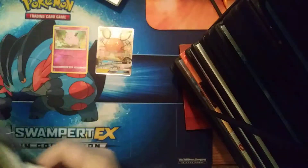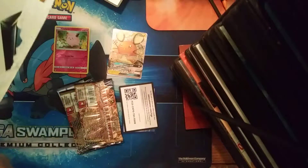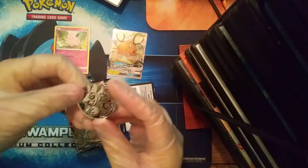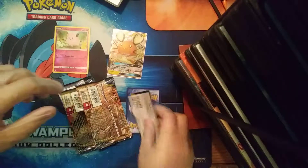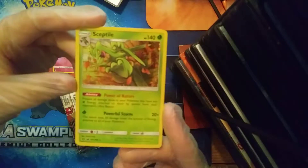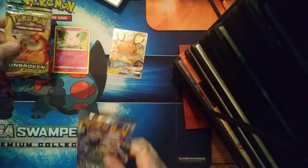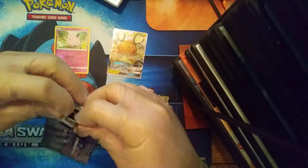Now we go into our blister pack. I'm hoping to get one more, but if that's the only one we get, I'm happy. There we go — one, two, three packs. Oh, the Dedenne coin. Look, it's a Hydreigon coin. Pretty cool. There's a code card. You get this nifty little Sceptile card — it's pretty cute. Three Unbroken Bonds packs from the blister. I'm just hoping for one more ultra rare or secret rare.